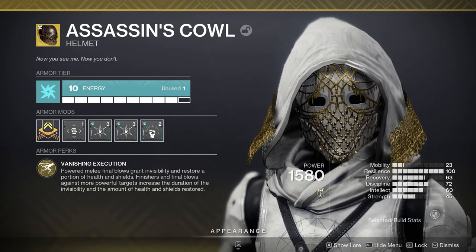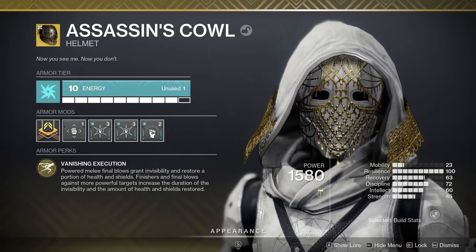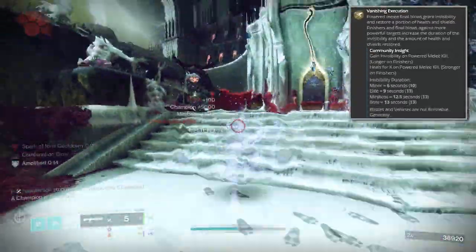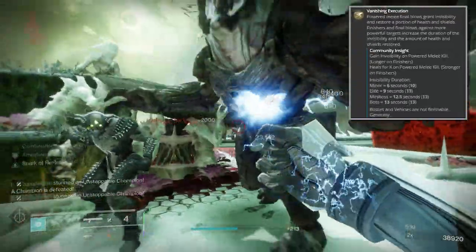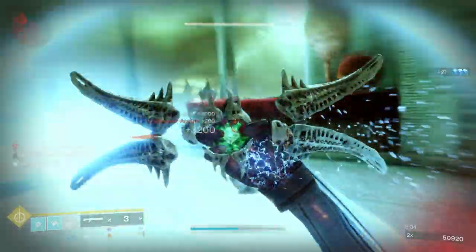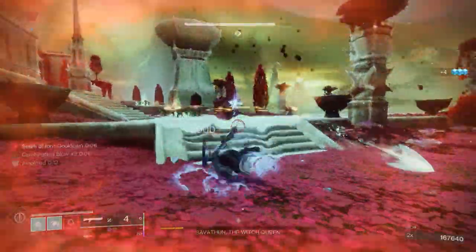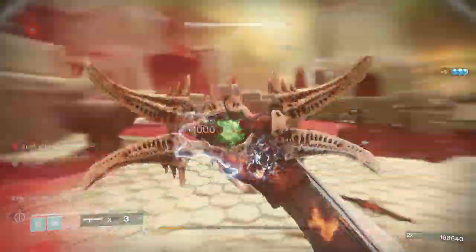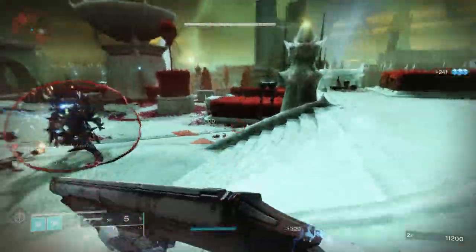With its intrinsic perk, Vanishing Execution, charged melee defeats grant invisibility and restore your health. Finishers or final blows against tougher targets increase the duration of invis and the amount of health and shields restored, which means you'll be taking full advantage of the maximum 13 seconds of invisibility. Now let's get into the subclass setup that's going to make sure you reap the benefits of this exotic to the maximum degree.